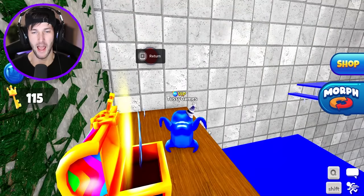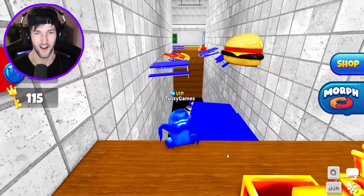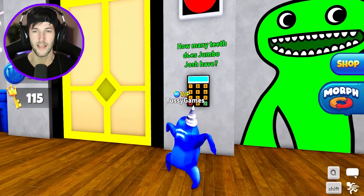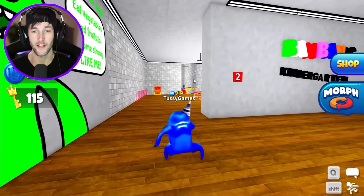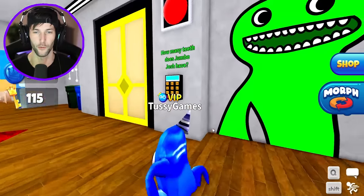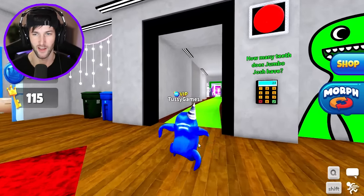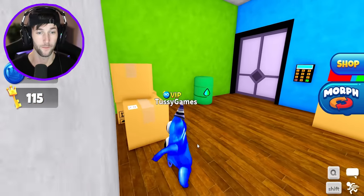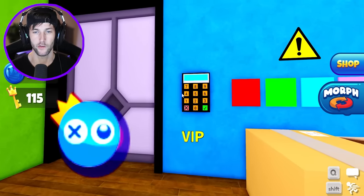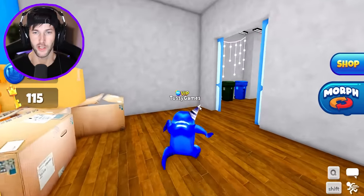Can we get our first morph out of this chest? Yeah, we got Baby Nab Nab — he's got the pacifier in his mouth. It looks like we're going to have to open up this door, but it's asking how many teeth does Jumbo Josh have. At the end of this obby on the wall it said Jumbo Josh has 24 teeth. So you just type 24 to open up that door. Now we have another door by Stinger Flynn with red, green, blue, and pink — that's probably what those colored numbers on the walls are for. We just have to find more of those numbers before we can open up that closet door.